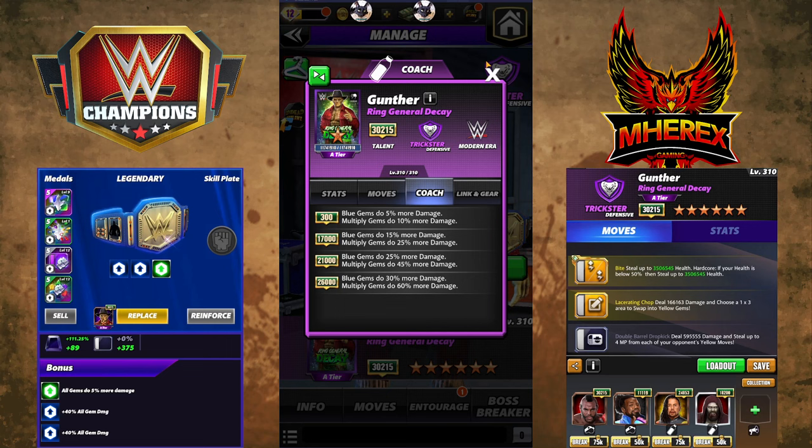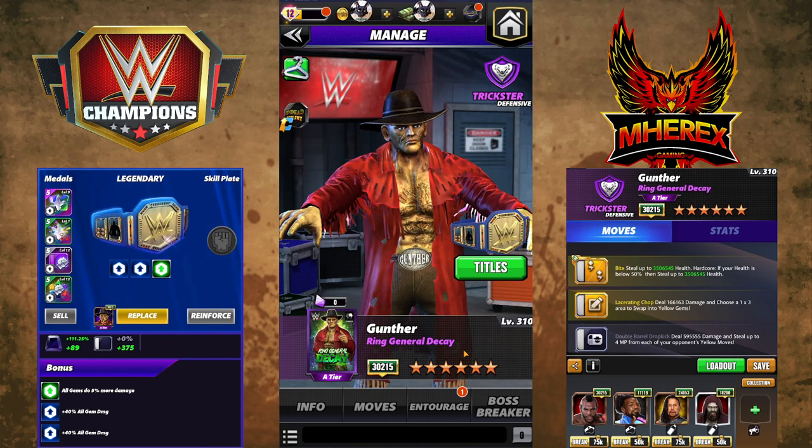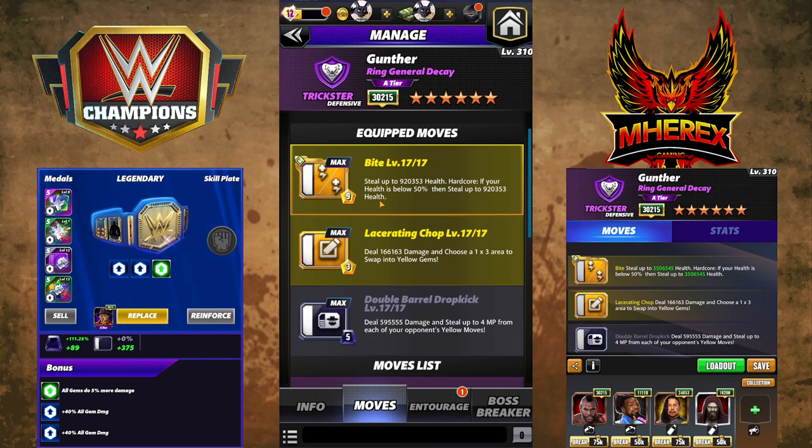We've got four build sets, so let's jump right in. First off is Bite and Steal — up to 920k health hardcore. If your health is below 50%, steal up to 920k more health. Lacerating Chop: 3MP yellow, deals 166k damage and chooses a 1x3 area to swap into yellow gems, and it recycles itself. Double Barrel Dropkick: 5MP, deals 595k damage, deals up to 4MP from each of your opponent's yellow moves. So this is an MP steal build.